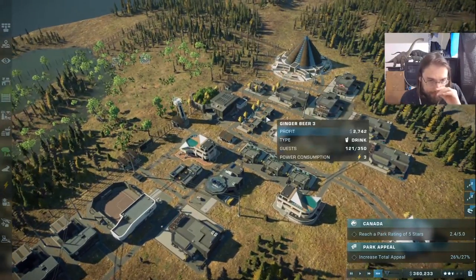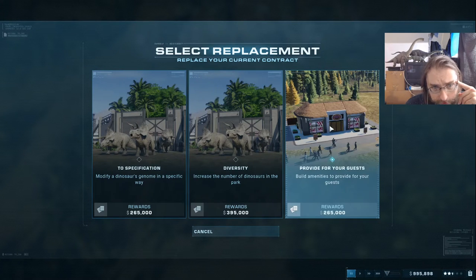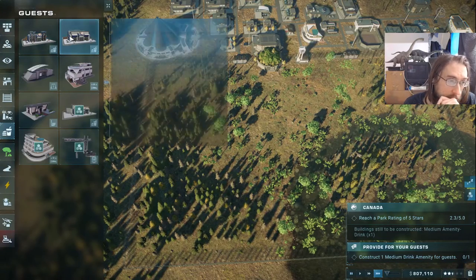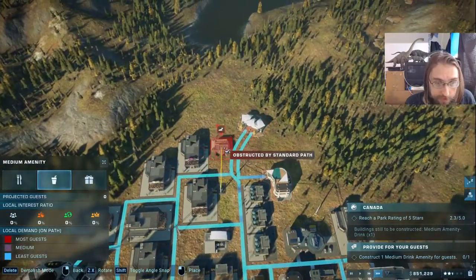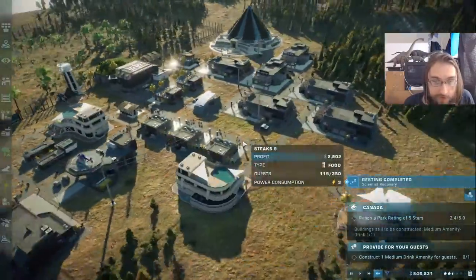We're going to hang out here for a bit and let some stuff run. I decided we should do staff improvements for research so I've queued that up. We can change our contract — I don't think we can reach 27% appeal right now. We probably need to get the dimorphodon in. The para cohabitation did not include the polacanthus so it's actually at about 31-32%, meaning we can't add a new species to the enclosure. So the dimorphodon comes in next. I'll take the 'provide amenities for guests' contract instead — one medium drink, 50,000 to get 250,000. Absolutely worth it. We'll build it and then delete it immediately for the refund.